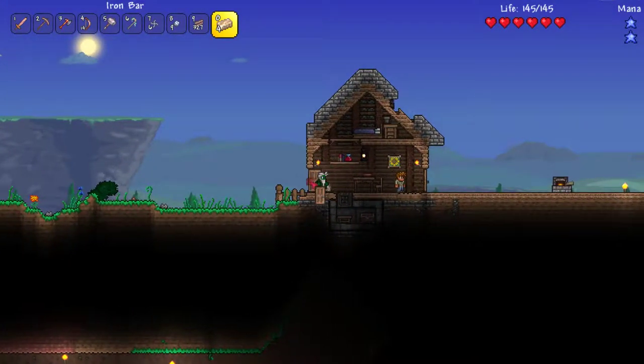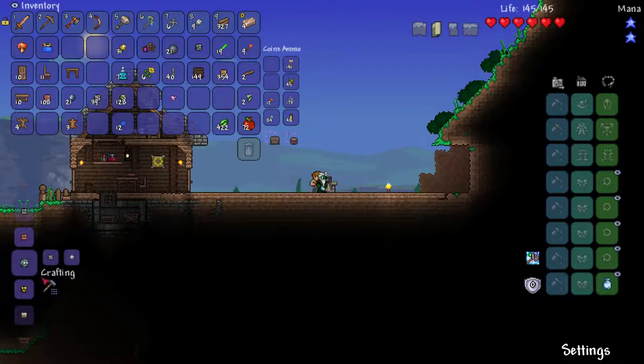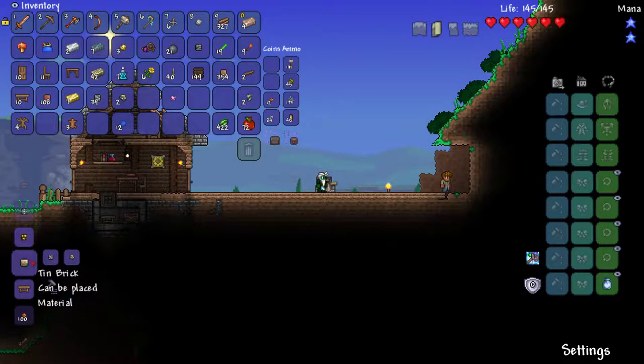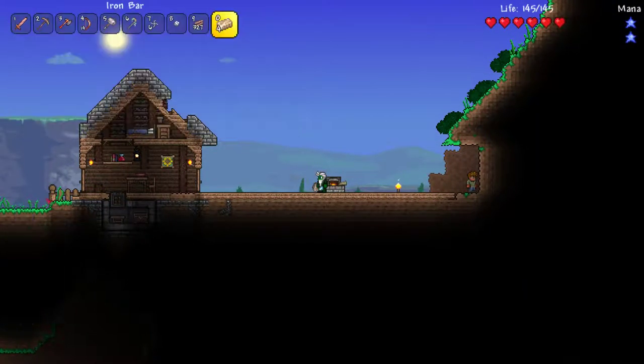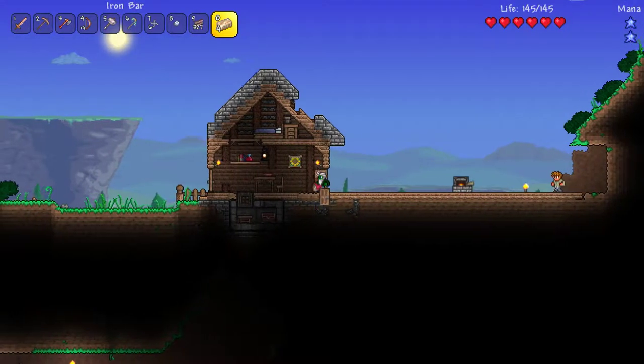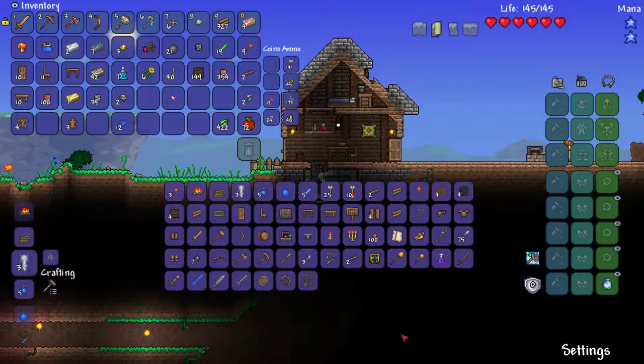I was fooling around with this too — boom, 42 tin bars, some lead bars, some silver bars, some gold bars. Now I can make an anvil if I have a crafting station. A lead anvil — it's the only anvil I can make.